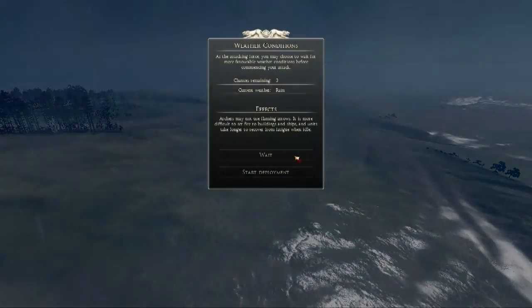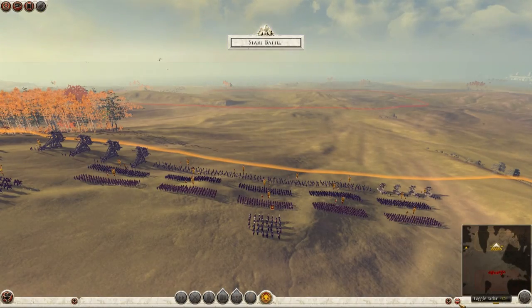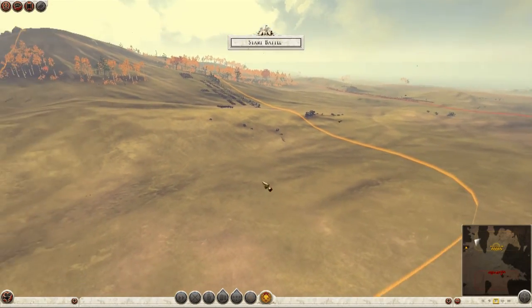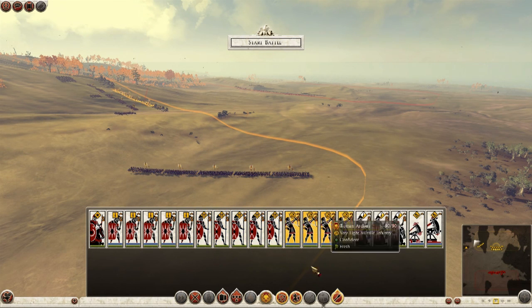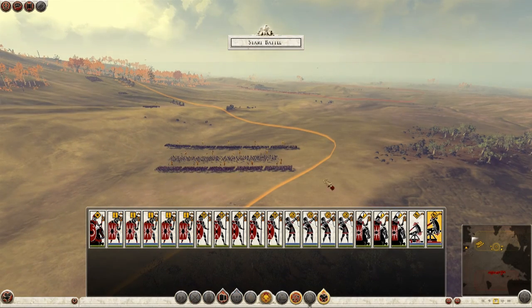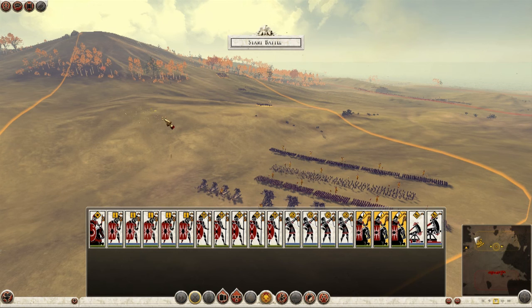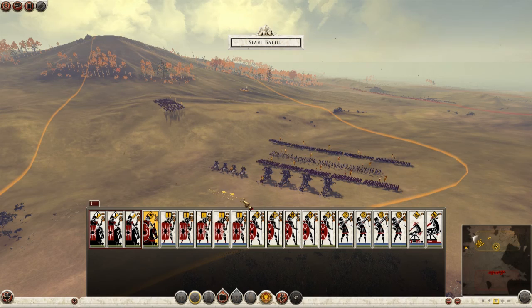You have to conserve all of the units you can on legendary difficulty. I can afford a fairly loose formation at this point. This should be the classic Roman battle where they attack and I simply pound them with heavy artillery. I can flank them with my cavalry, and fire on them with archers so they just expend themselves.